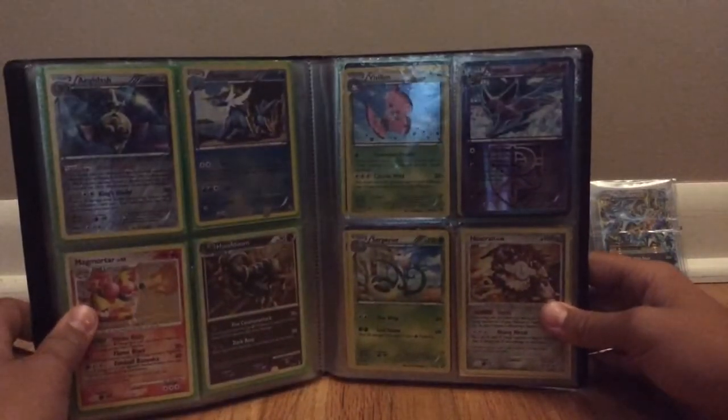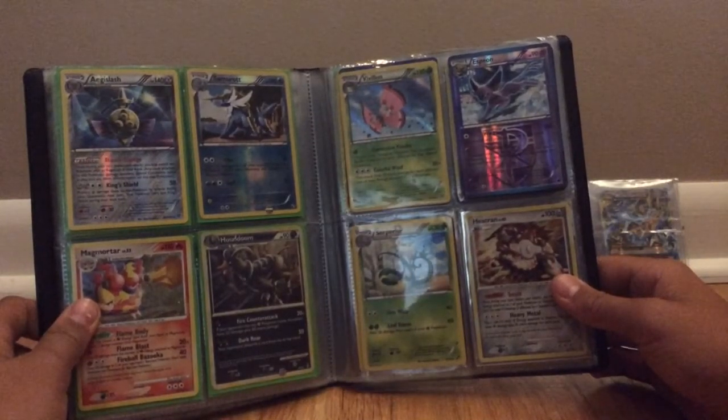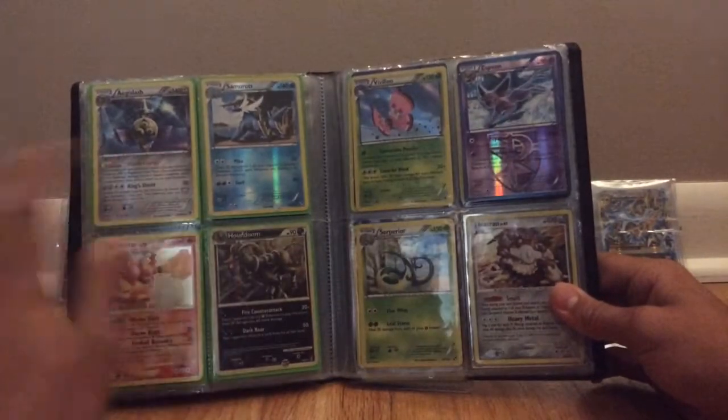Some of these are from bets we did too. Aggron slash, Samurai, Magmortar, and Houndoom. These two are reverse. These two are holo, non-promo.